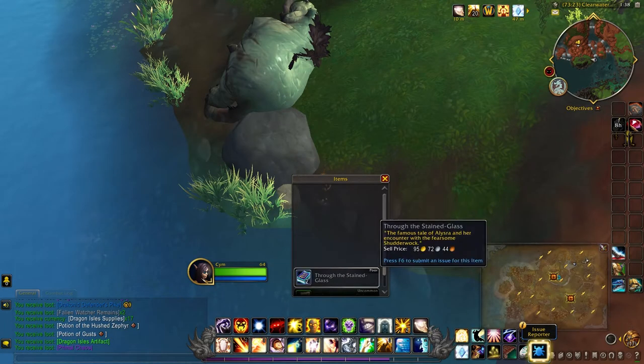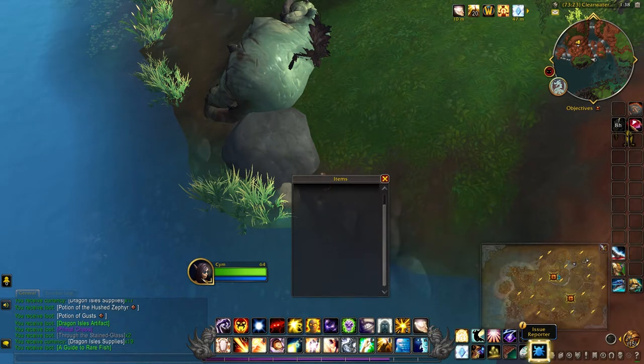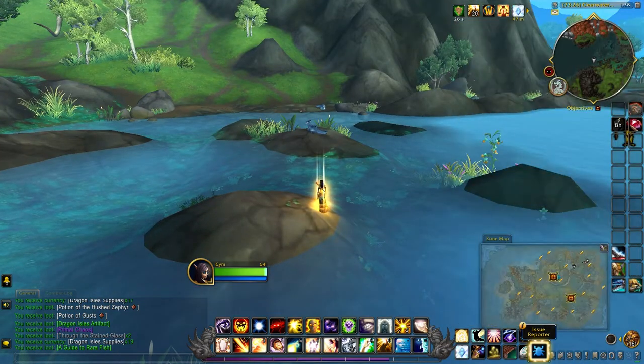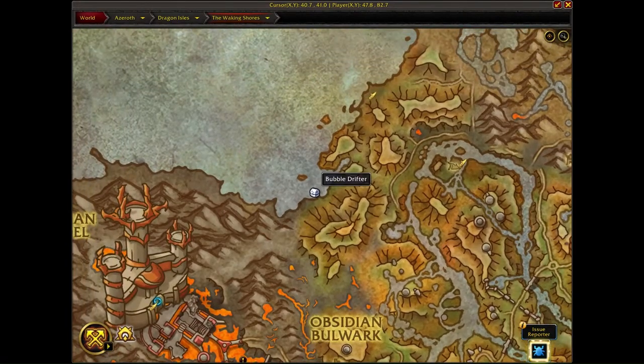As you're looting dirt piles, there's a chance to loot an item called a Guide to Rare Fish, which when used will mark a spot on your map — located right here in the Waking Shawls.